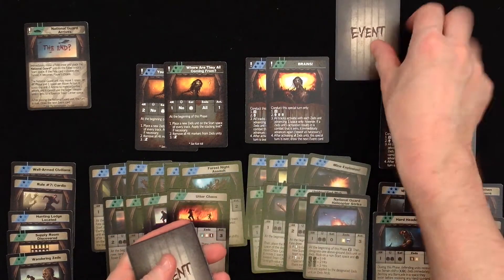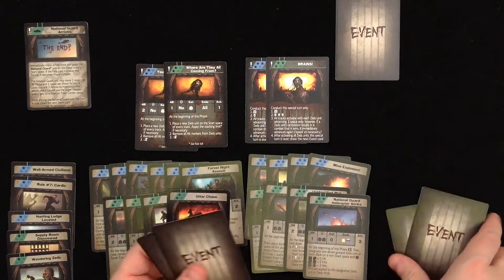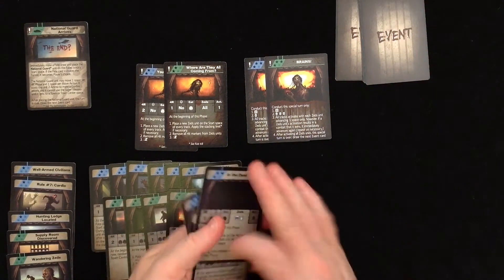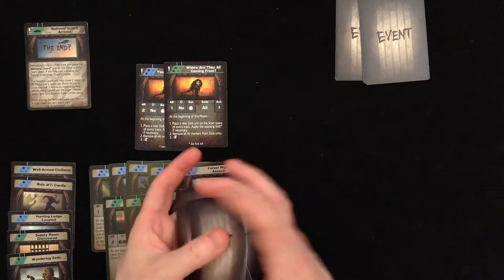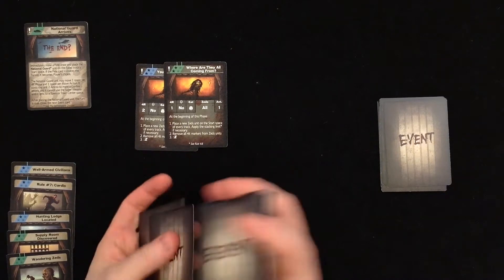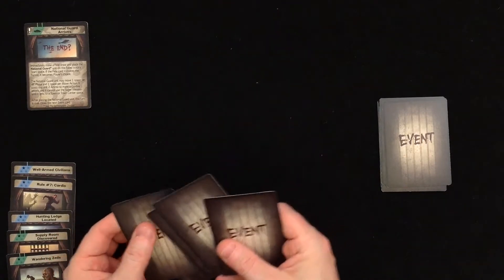Randomly select one end card. Shuffle together the act four cards, take two of these, shuffle in both of the special event cards, and add them to the deck. Shuffle together the act three event cards, take four, add the two special event cards, shuffle them, and put them on top of the deck. Shuffle together the green and blue act two cards, take six, randomly select only one of the act two special event cards, shuffle them in, and put them on top of the deck.